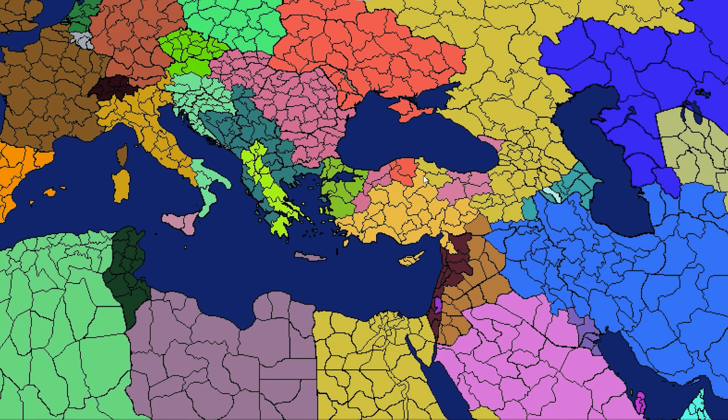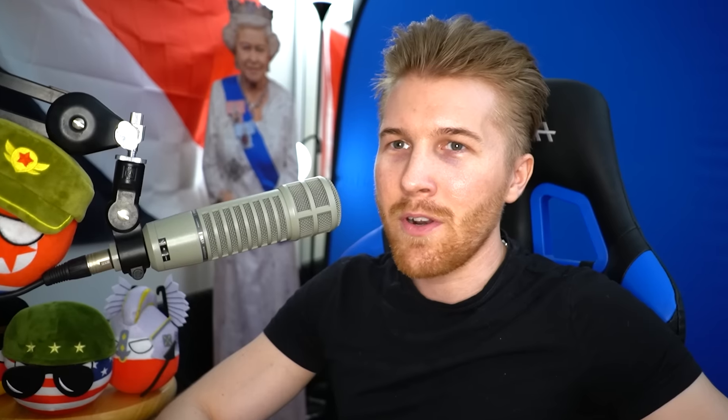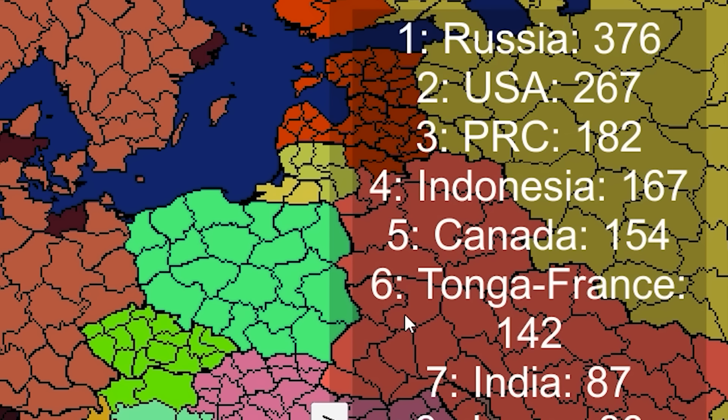Turkey just got divided. All right, so clearly we're at that part of the game where bigger nations are going to start to disappear. Who got most of this? Cyprus and Romania. Of course Russia got a lot too. Does anyone have a chance to even catch Russia? Russia's still about 100 points ahead of the USA - actually even more. Tonga-France in sixth though.